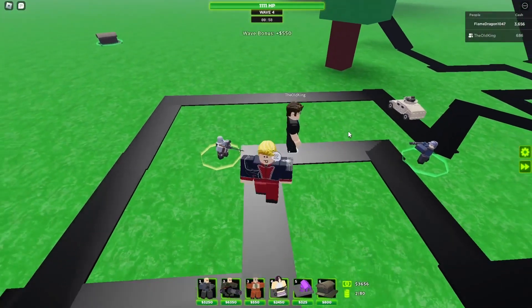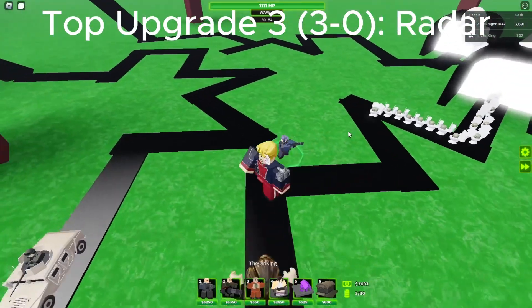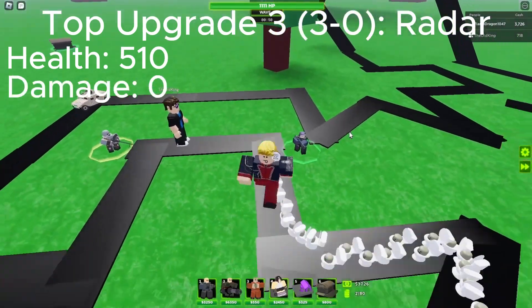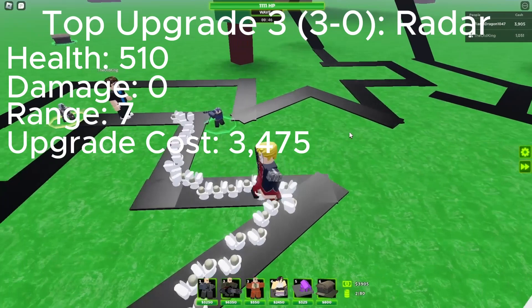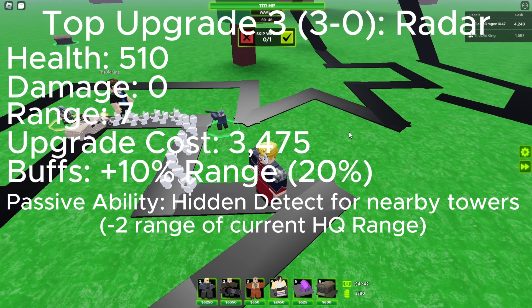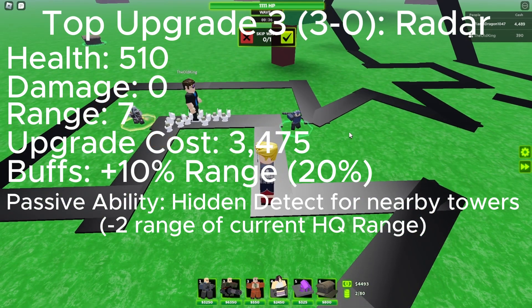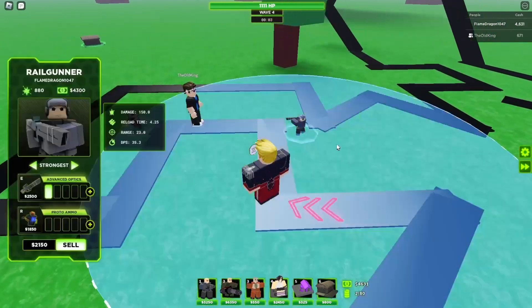Next is upgrade 3, named Radar. It gets a radar on top of the base. Health is 510, damage is 0, range is 7, upgrade cost is 3,475, and buffs is plus 10% range, 20% total. There's also a passive ability that makes towers within a smaller range — minus 2 of the current range the tower has — gain the ability to detect any hidden enemies besides bosses.